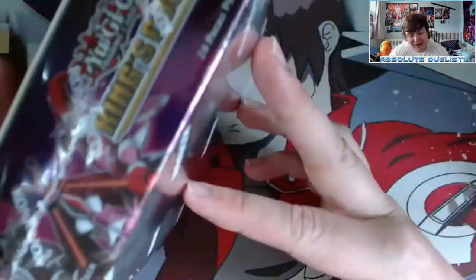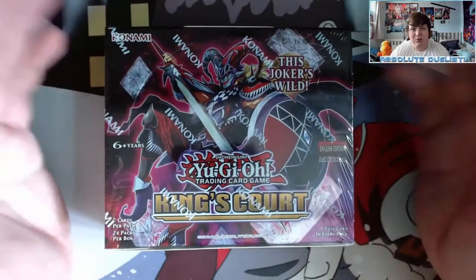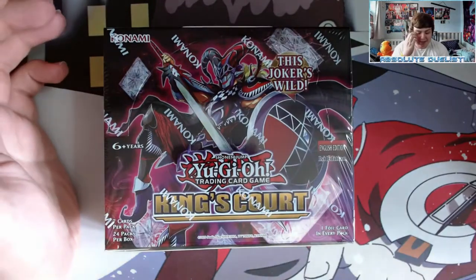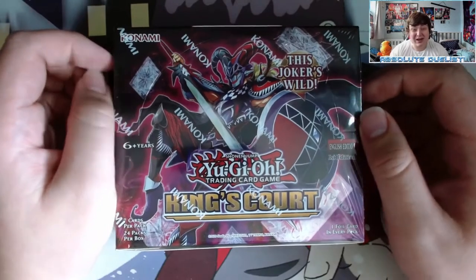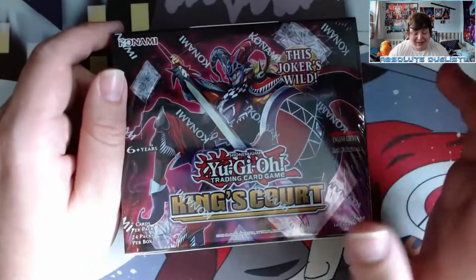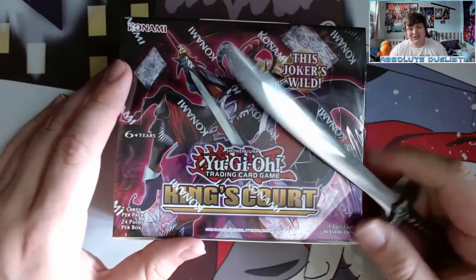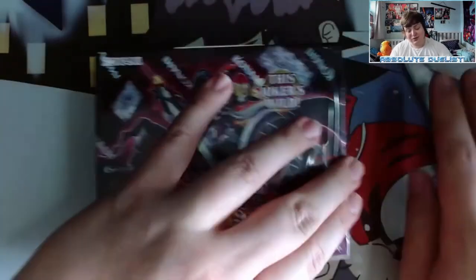I don't want to miss out on something cool from this set. King's Court has a lot of really cool things — I kind of want to pull one of the Egyptian God cards, preferably Slifer because he's my favorite, in that new Millennium Rare, and see how it looks. I've just been seeing pictures and it looks like a standard ultra rare. The Millennium Rare normally has holographic patterns all over it, but I want to see what we actually get, so let's crack this box open.